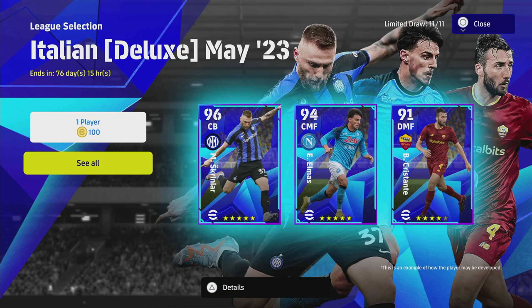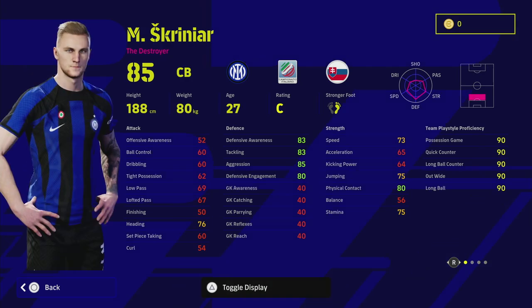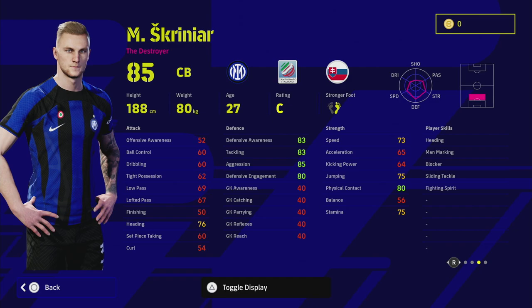That said, there are some excellent cards in here. We're going to start off with the daddy of them all — Skriniar. This guy is a very, very good center back, a monster. I always like playing with two or three destroyers at the back depending on how aggressive I want to be. This guy has got everything you could possibly want: unwavering form, man marking, blocker, sliding tackle, and fighting spirit.